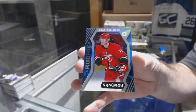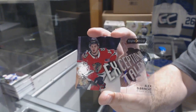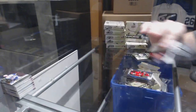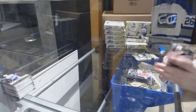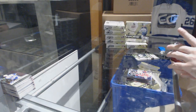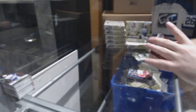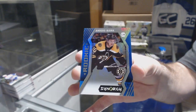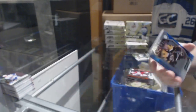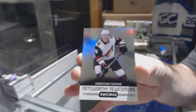We've got a Lucas Wallmark blue for the Carolina Hurricanes. Exceptional talent for the Chicago Blackhawks of Alex DeBrincat. Perfect — so that's what we will do, guys. We've got a Hayden Fleury for the Carolina Hurricanes red rookie, an Anders Bjork blue rookie for the Boston Bruins, and a noteworthy newcomers of Christian Fischer for the Coyotes.